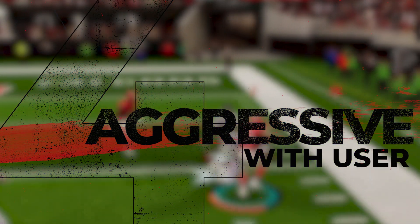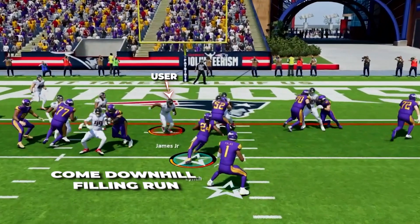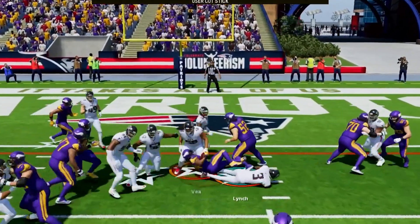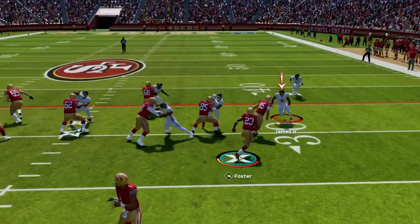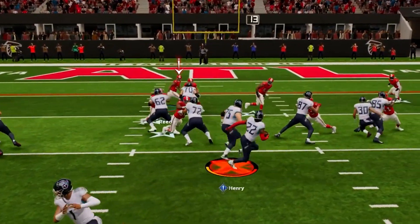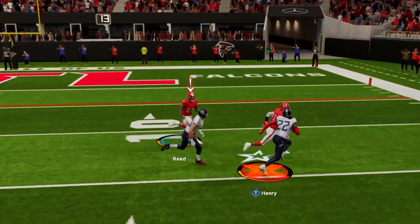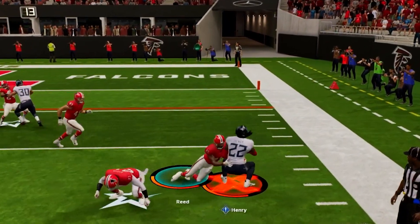Tip number four is being aggressive with your user — either a linebacker or a safety. If we are playing someone who is really trying to establish the run, I want to start filling the run with my user and be aggressive coming downhill. This can be one of the best ways to get tackles for a loss if you can shoot into the backfield and make a play. It is also great to track down ball carriers as they break to the outside and limit their ability to be explosive on the edge.